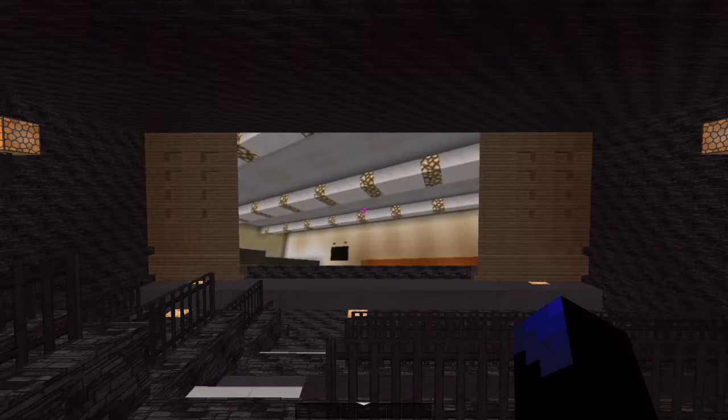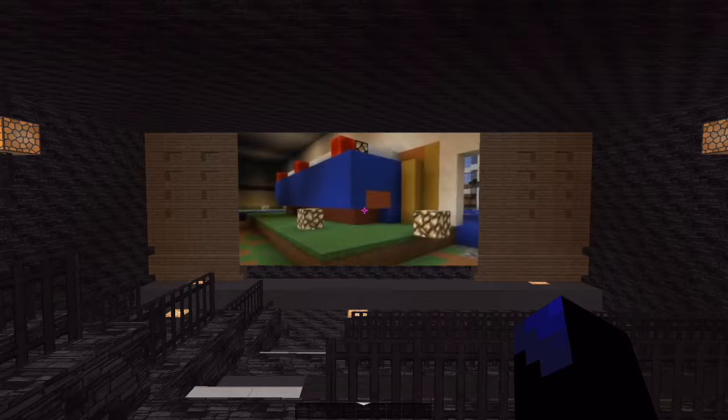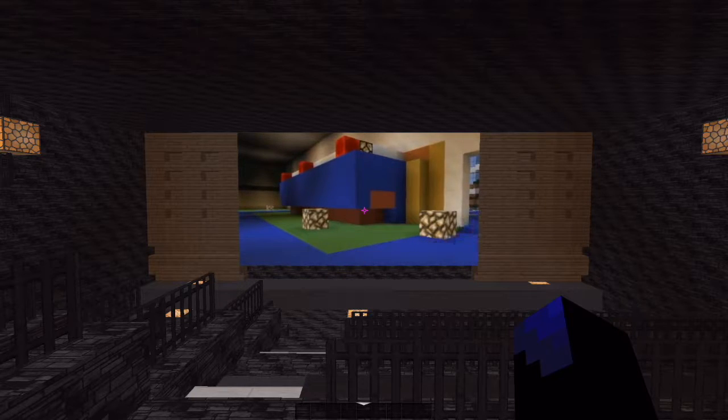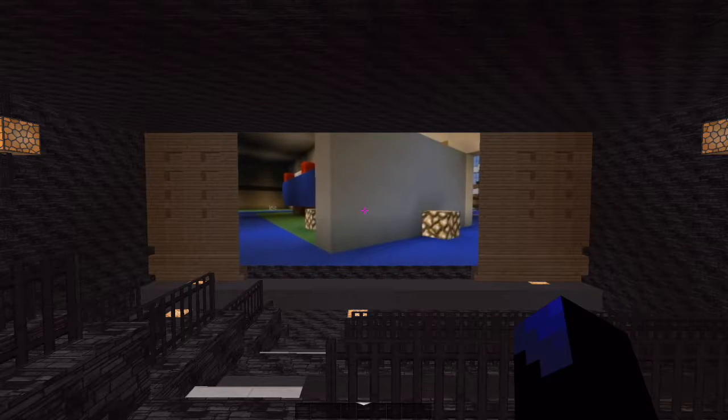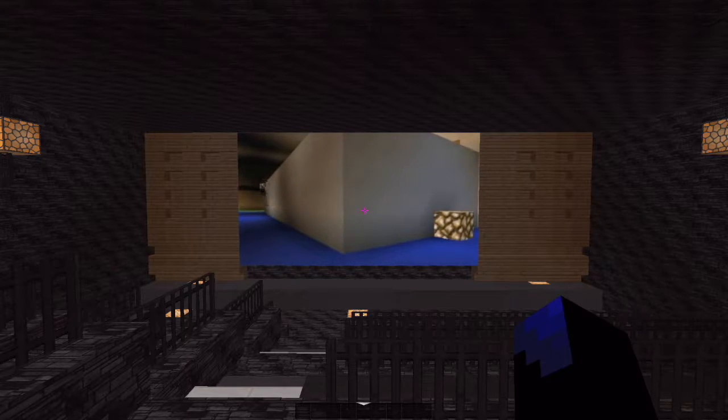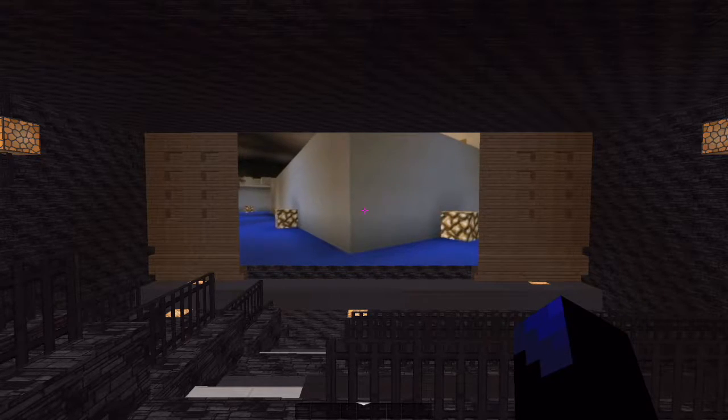And a little bit of an iron fence to make an orderly queue when people want their popcorn. Going behind now, we're going to be making a bit of a corridor. I forgot to mention — as you can see here, I've added some orange wool in between the blue wool on the floor. I thought this sort of just broke it up a bit so it's a little bit more detailed. This corridor would be leading to the two screening rooms and was going to be made out of clay. There wouldn't be much else in here, maybe just a few paintings.